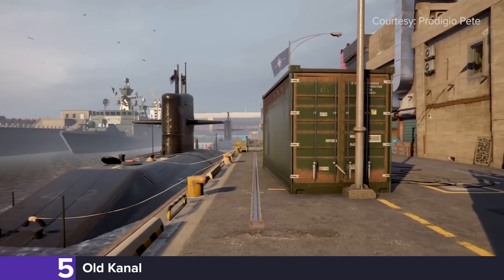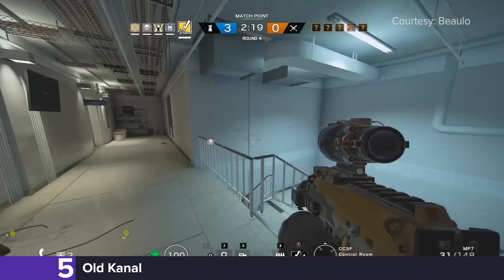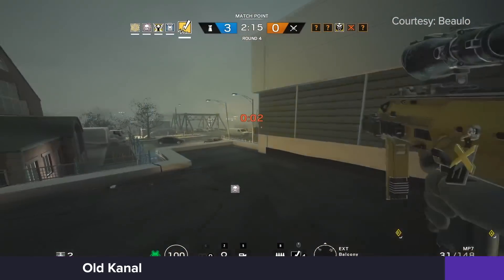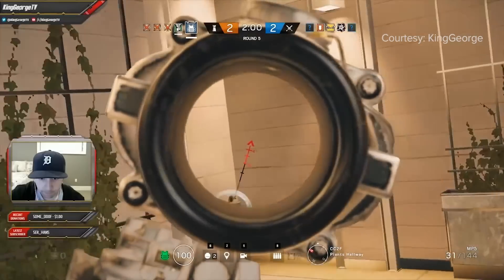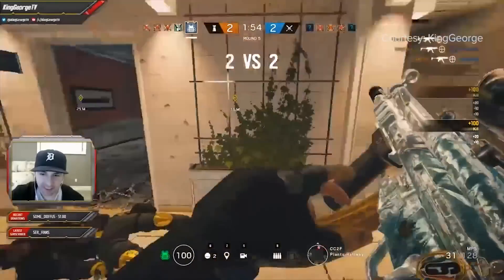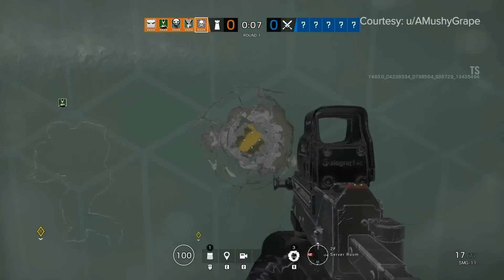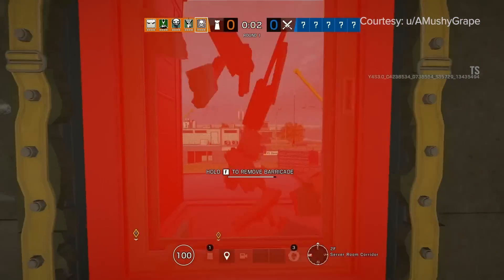Coming in at the halfway point on our list is Siege's very own spawn killer's paradise, Old Canal. From the cross-map window peaks to the rooftop runouts, every time you approach the actual building, it feels like you're trying to storm the beaches of Normandy. Thank the Lord — and Tachanka — that Ubisoft finally decided to rework this map, even if the new one is in need of some tweaking.